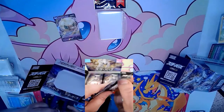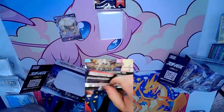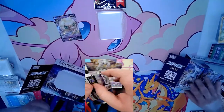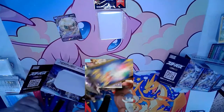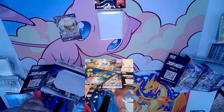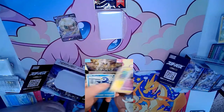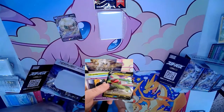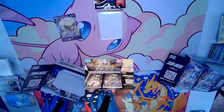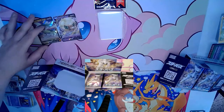If you open four to five boxes of Starbirth you'll have the full set — especially with the Japanese sets. That's what I like about how Japan does it: you don't get all the filler. Sometimes with English sets it feels bad because you're looking for certain things. And wait — there's a hit hidden right there — that's a Flygon! A full art Flygon — I'll take that.